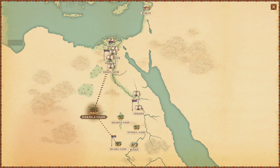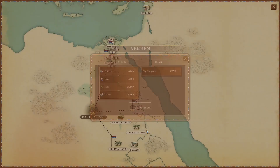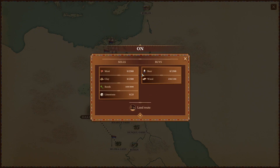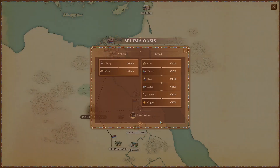Let's take a look at the world map — is there anything we can open? Ken will buy papyrus and will also sell us flax. Let's do that, it's only 600. Who will buy linen? Salima will — 2,500.